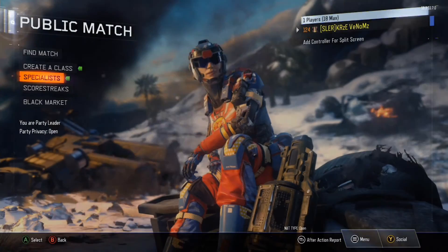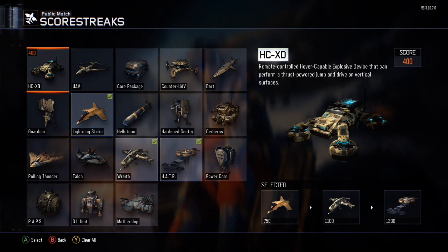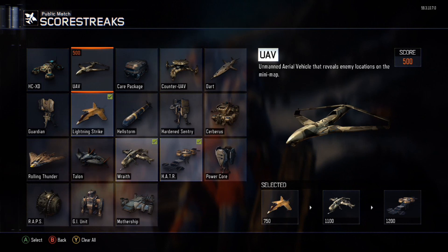As you can see I'm using Kinetic Armor. Scorestreaks: Lightning Strike, Wraith, and Helo Scout. If you guys enjoyed this video, then please leave a like and subscribe for more. Thank you so much for watching, goodbye.